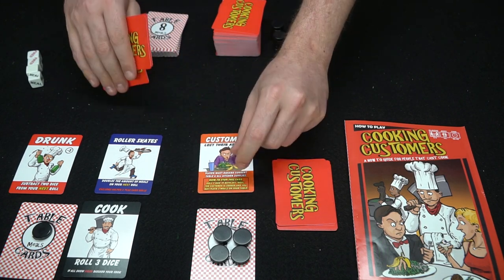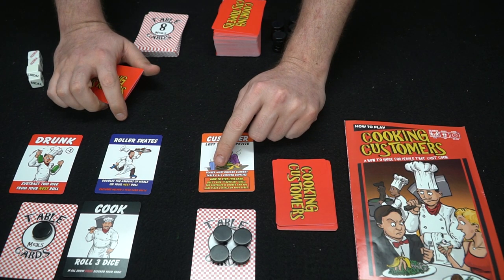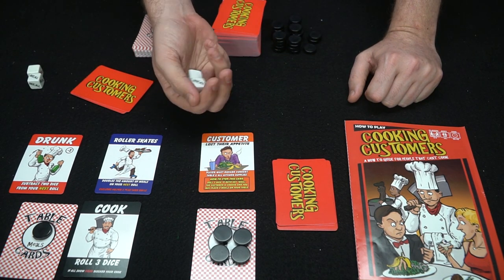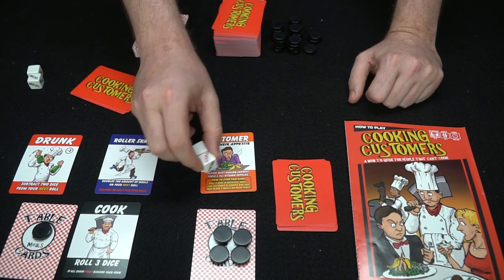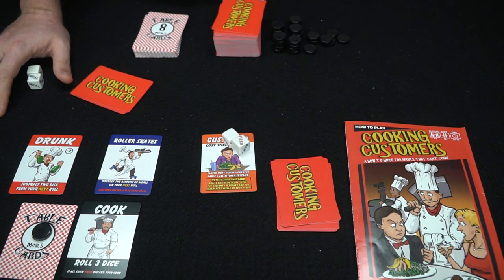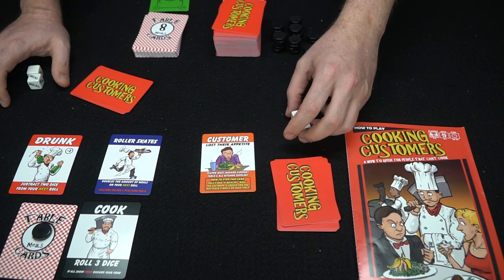Maybe he'll play a customer on the opponent. Customers are usually bad — this one says 'player must discard the current table and all kitchen supplies.' But here's how to stop it: roll two dice, and if both say meal, the customer is cooked and you may place two meals. I didn't get two meals, so I've lost my meals and lost the table — that could have got me seven points.